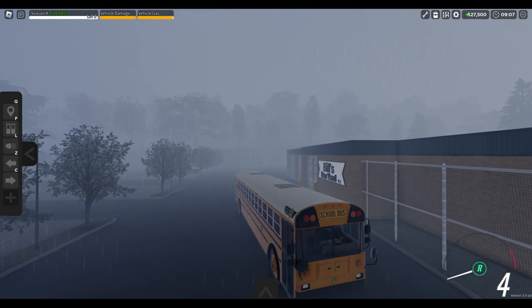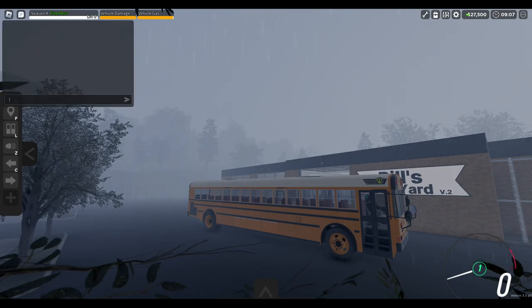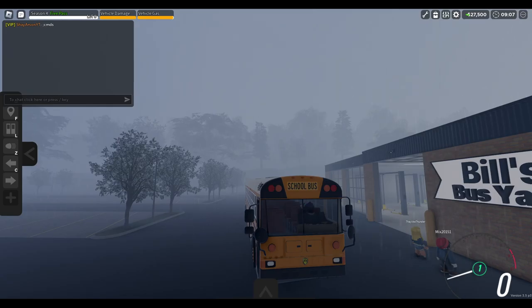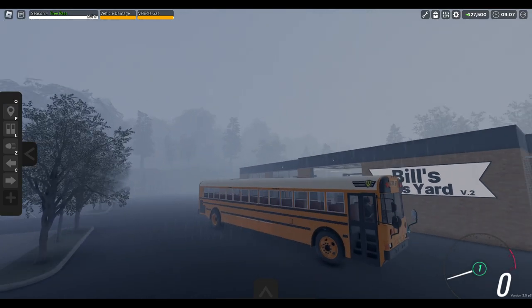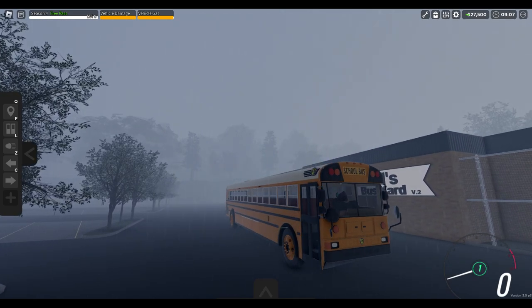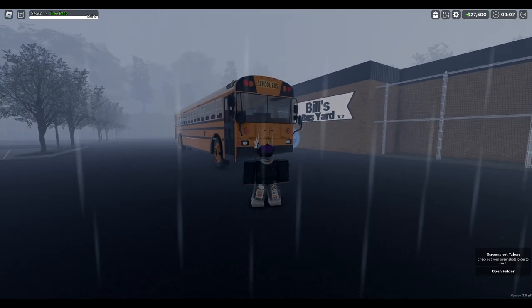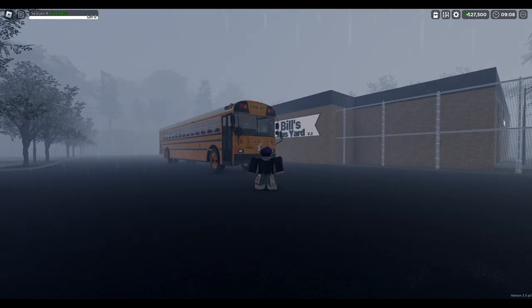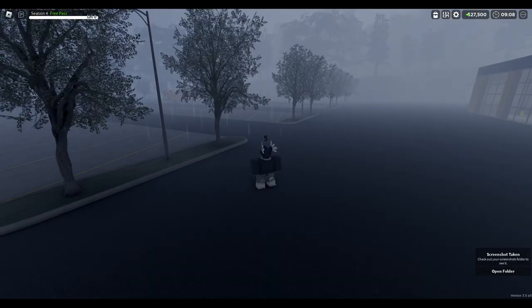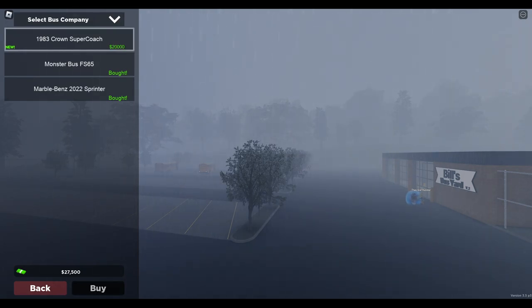Let's see if we can get a nice thumbnail here before we spawn in the other vehicle. Do I have free cam? I know I have VIP, but... I guess you can't do commands. Let me go ahead and get a thumbnail here. Okay, now let's hop out and see if we can get one from here — yeah, this is a good one. There we go. Now we're going to spawn in the other vehicle and see what that one's all about. What is this? Crown the Super Coach. I don't have a feeling this is going to be a big bus — I'm about to find out.